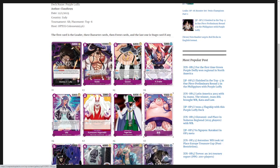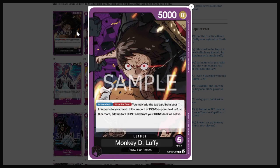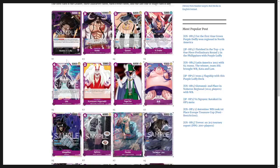Hopping straight into here, you're going to see a common theme. Actually let me start with the leader — he's a 5 life, 5000 power leader with activate main once per turn: you may add the top card from your life cards to your hand, and if the amount of DON in your field is 0 or 3 or more, add up to 1 DON card from your DON deck and set it as active. So it's a way to ramp DON, but you cannot do it on turn 2 no matter what.